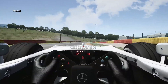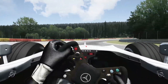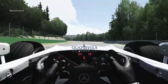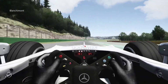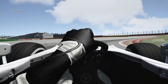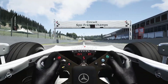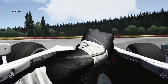I only have one bone to pick with this mod, and it's so finicky you wouldn't even believe it. It's that David Coulthard's wheel had a semi-circle bottom, not this sort of modern-style F1 wheel that this car has. That's the only thing I've got to pick, and it's so tiny it's not even worth looking at. What a car — fantastically awesome fun. I think it's time for a race, guys.